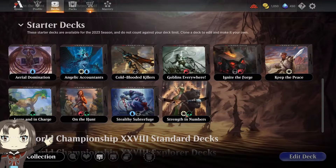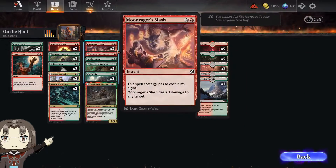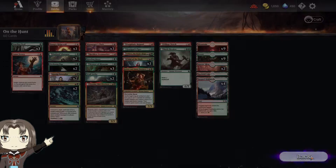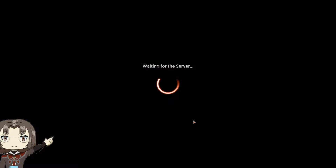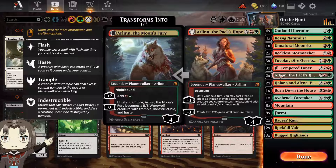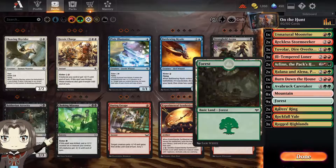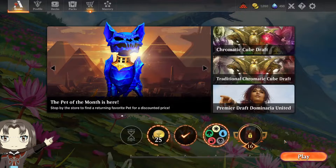So that was On the Hunt, the starter deck. If you're interested in playing it, you can start playing Magic the Gathering Arena now and experience losing to some pretty good decks already. I did update mine a bit — I added some stuff. It actually looks pretty different. I also got the moving Arlin because cosmetics is definitely the wisest use of my limited currency. And that's it — thanks for watching the video, enjoy your day!